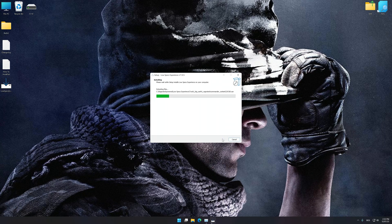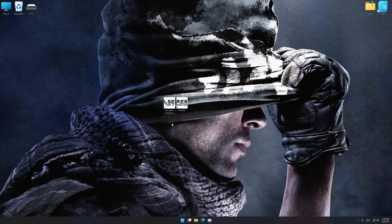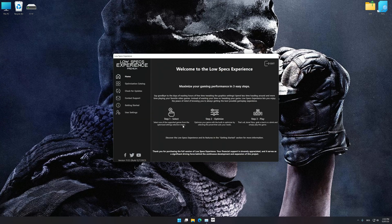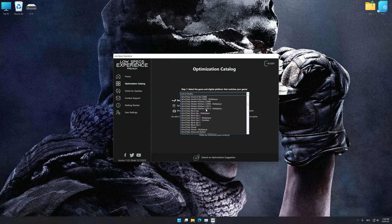First of all, start the installation for Low Specs Experience. Once the installation is complete, start it from the newly created Desktop shortcut. Now select the optimization catalog, select the applicable digital platform, and then select Call of Duty Ghosts from the drop-down menu.